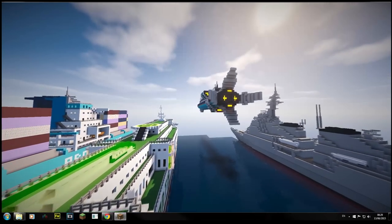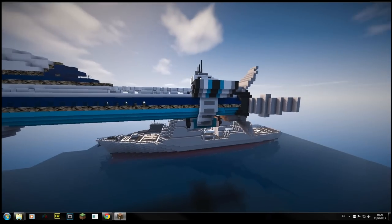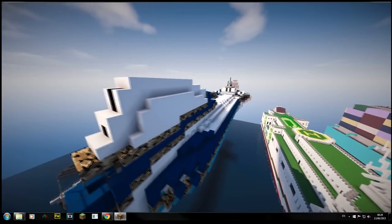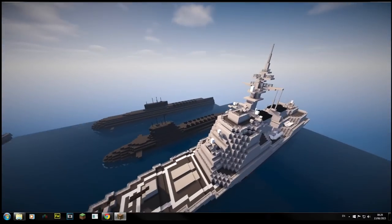Next we have a Battlestar Galactica build — the Colonial One. People like this one and I like it too. I need to change the colors — it shouldn't be camouflaged, that's just because of the texture pack I was using at the time. I'll change that before doing the tutorial. The Colonial One still looks really cool with really nice shapes.